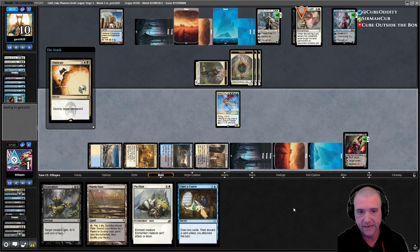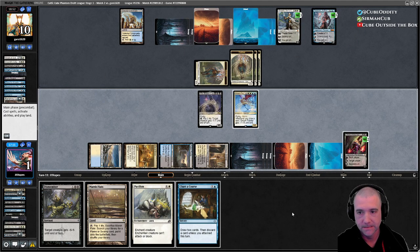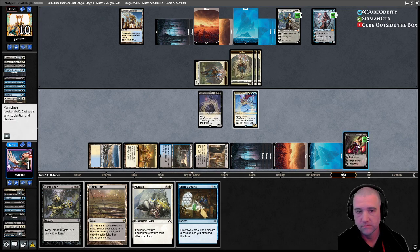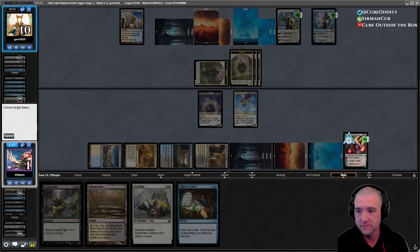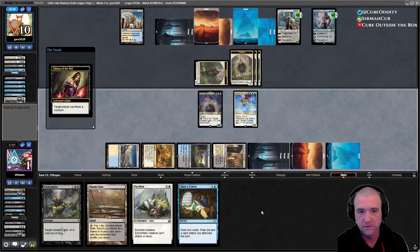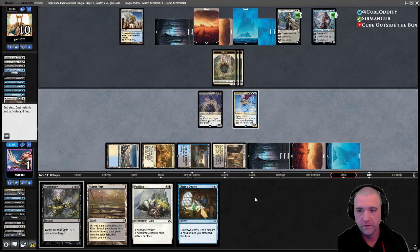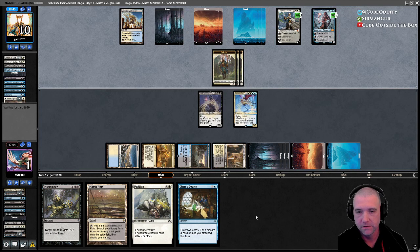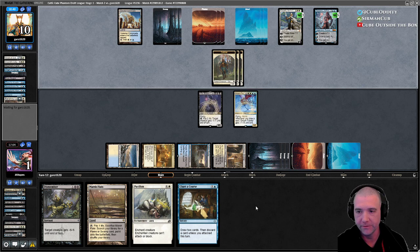Get our Villus back. We probably want to make them sac a creature just to cut it down. If we can get a block or an attack off with Dream Trawler, we're better — get some life back. But if they can target Dream Trawler and make us hexproof it, we're dead.